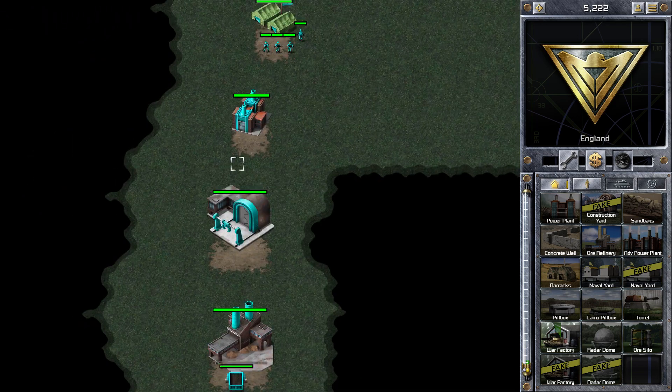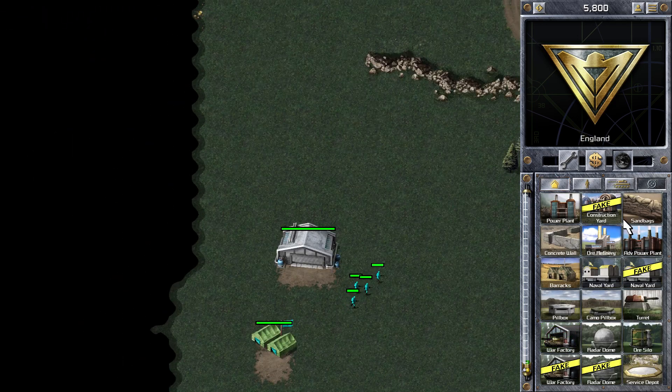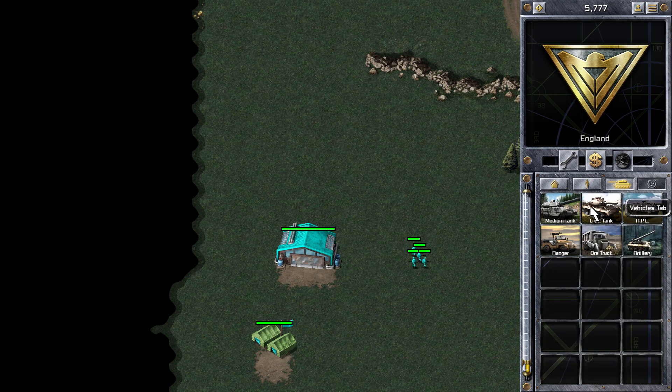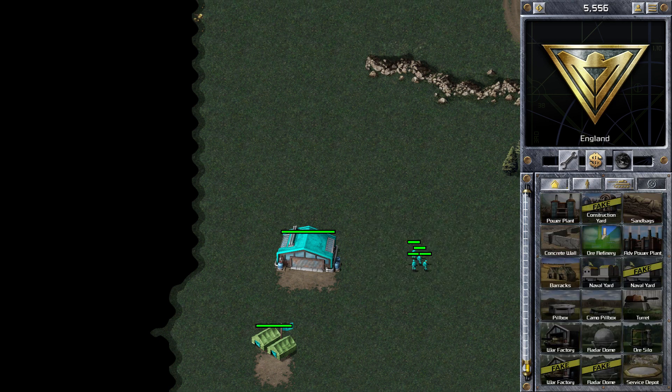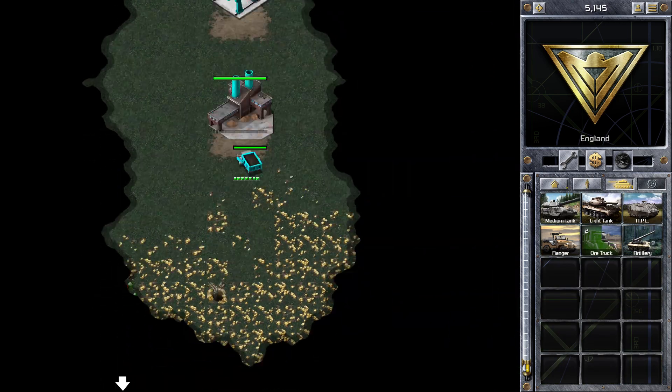As you can see, I'm putting infantry at all the entrances to my base in order to stop my enemy scouting me. I'm also expanding upwards. It's very important on any Red Alert map to always expand your base and expand to where the other ore patches are.